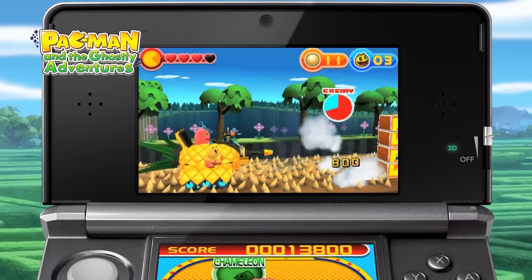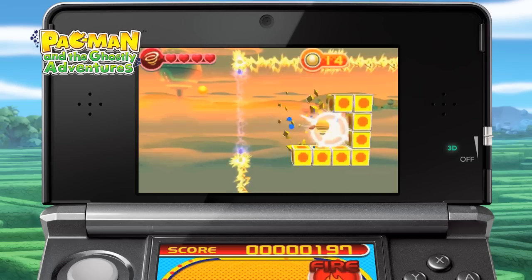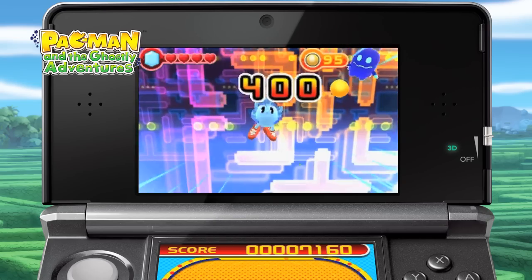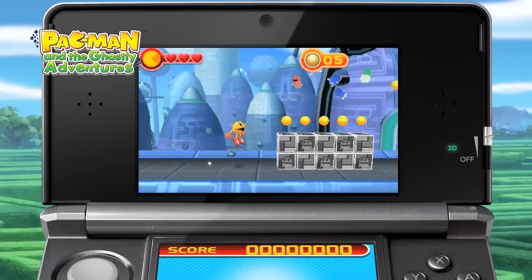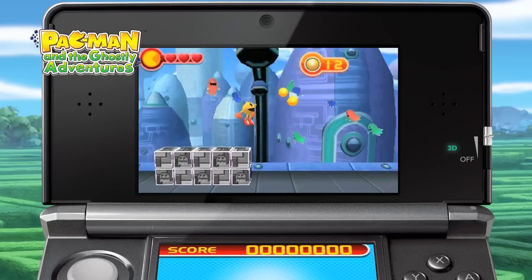One thing that separates this game from the other versions is the different power-ups that you pick up. You can switch back and forth on the fly to tackle the unique challenges that you find in these levels. The objective of the game is to jump and chomp your way through each level, and watch out for those pesky ghosts — you definitely want to eat them up whenever you can.